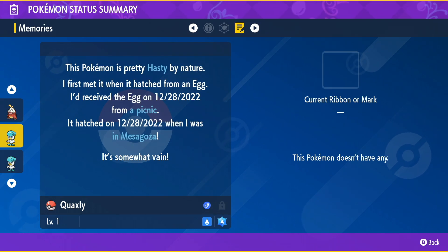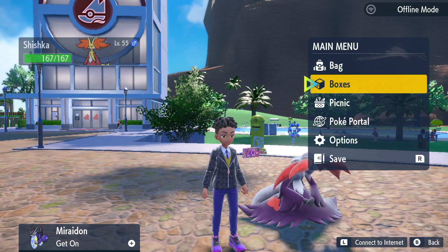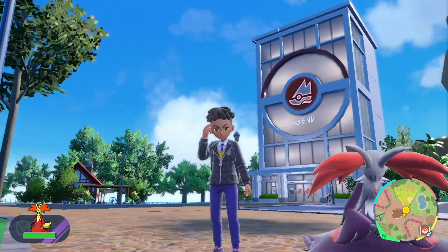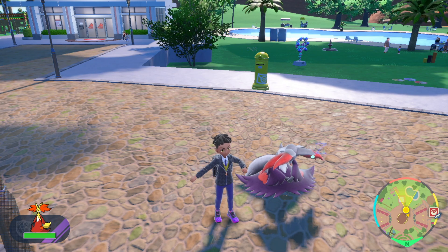And of course, this is one of the first ones that I actually bred myself. So if you're interested in a Quacksly with Moxie, just reach out. No games, no gimmicks, no hacks. Send me a link code and I will send it on over as soon as I can.